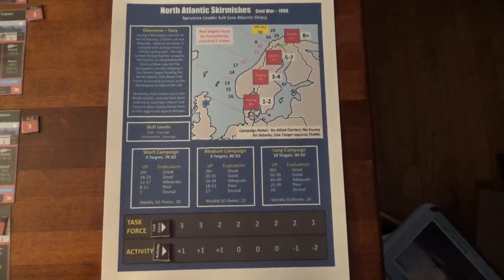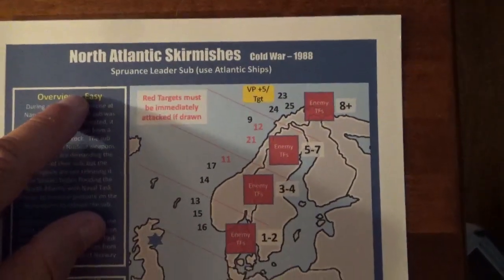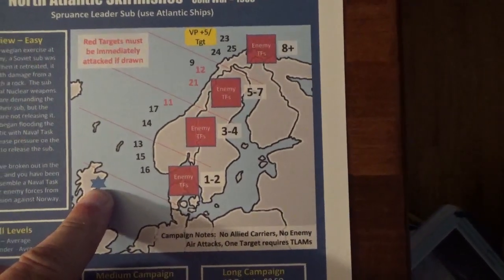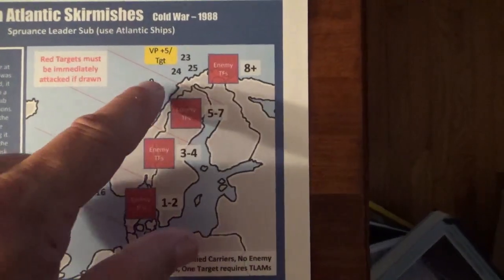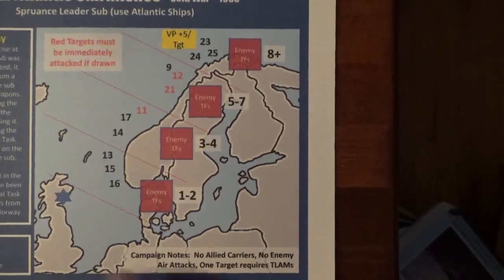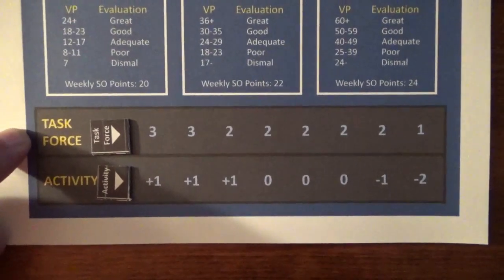To play the game, you select one of several campaigns that are included in the game. For example, this one is North Atlantic Skirmishes. You have your home base here, where your task force is going to leave from. Then you draw random targets and select a target to attack. Depending on that target number, that's the sector on the map that you have to go to.